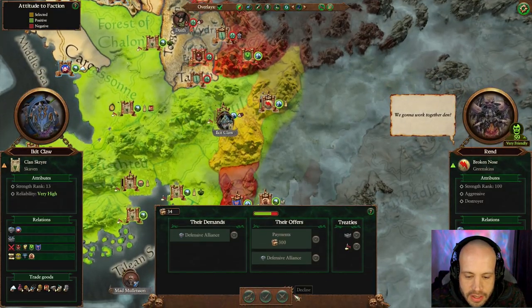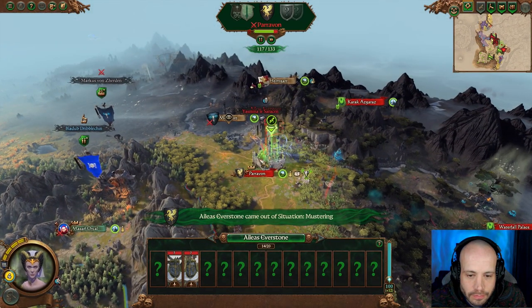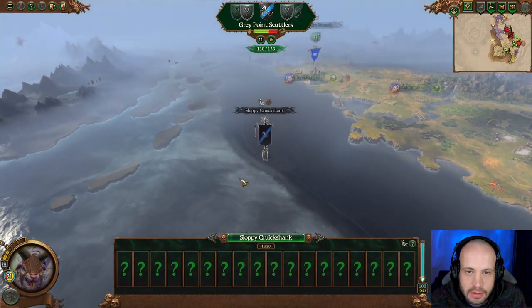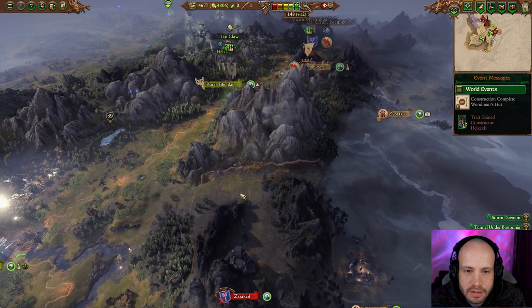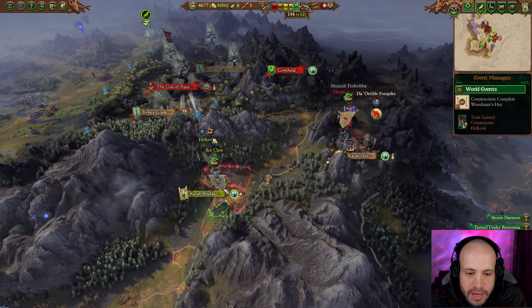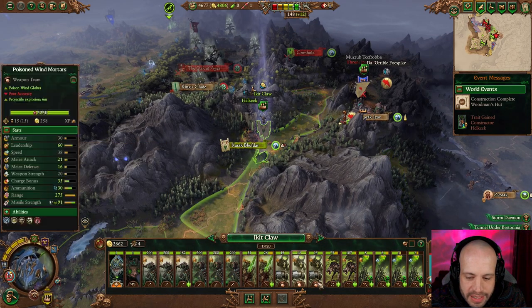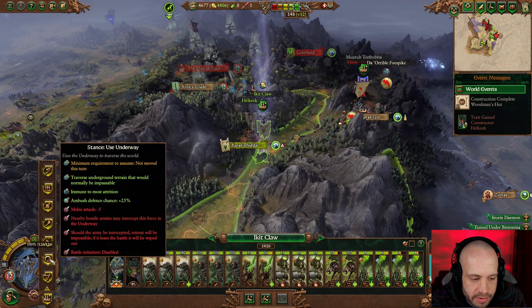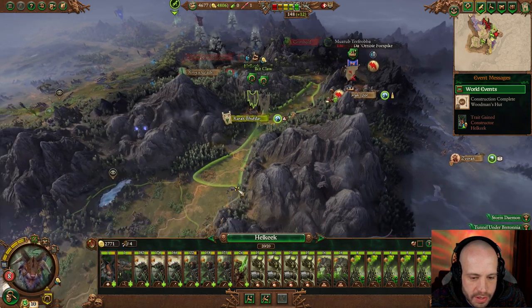Defensive alliance? No, we're going to kill you. They're going — wow, you raised it. Not interested in the pirates. They're going to be healed by the time we get there. We need to replace these walls with rat ogres when we get the opportunity. Using underway.